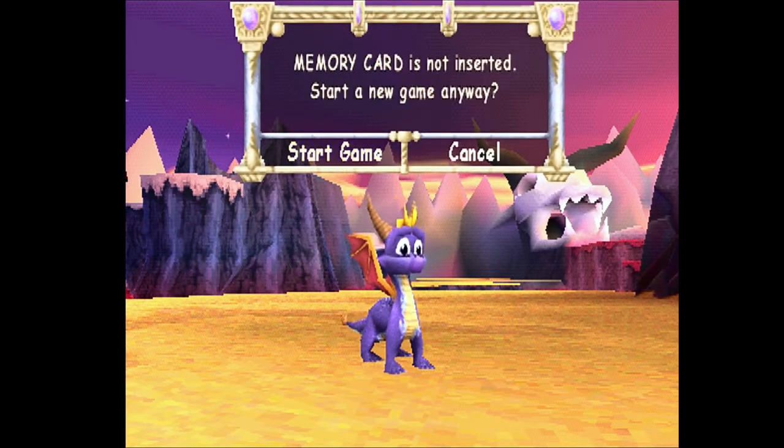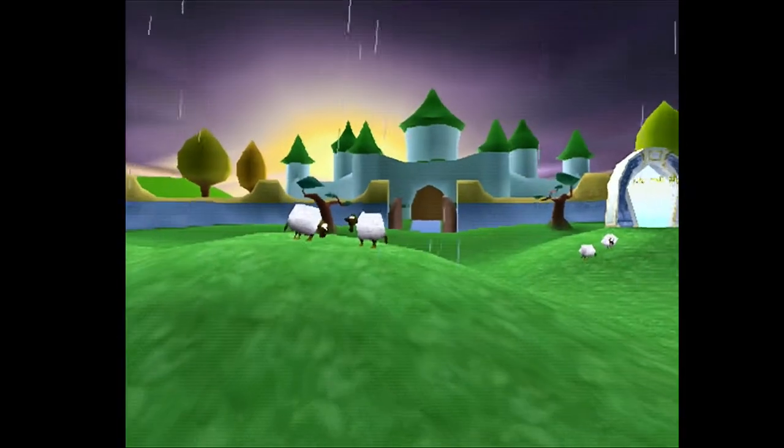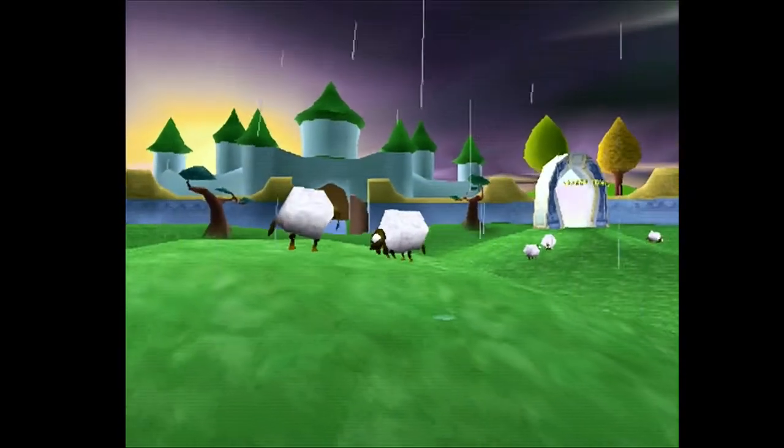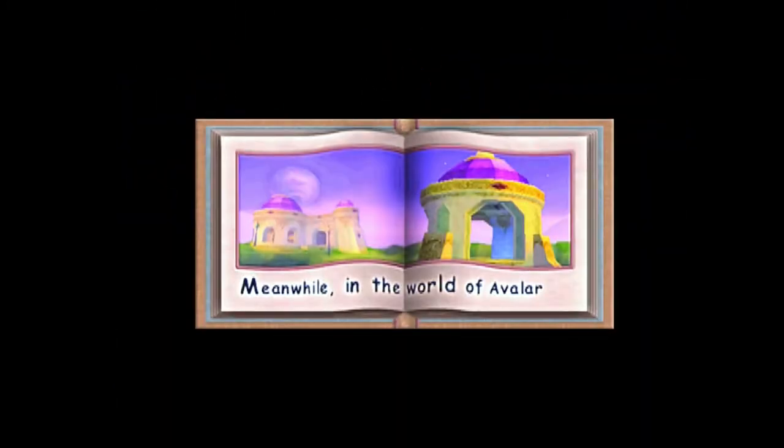The whole idea of this is to show off this thing that the game has which makes it a little bit broken. Spyro 3 fixed this luckily, but Spyro 2 had this throughout all the levels and it's available for the entire game. You're basically able to do a double jump, and I might as well skip past the cutscenes because I just want to get straight to showing off what you can do with the breaking.